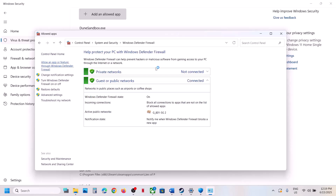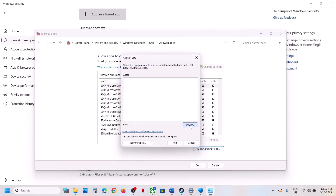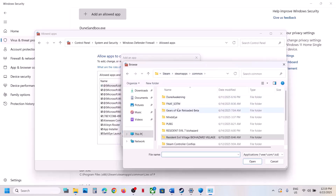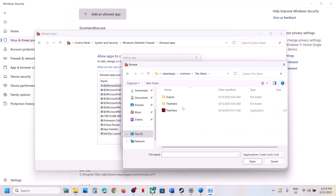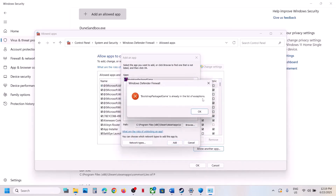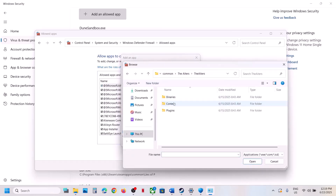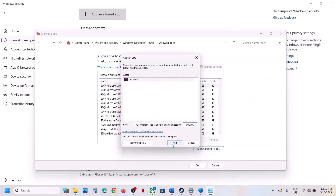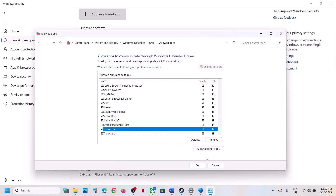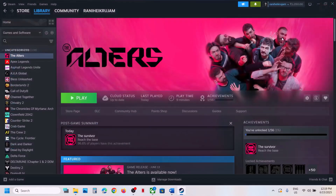Now type 'control panel' and go to Control Panel, System and Security, Windows Defender Firewall. Click Allow an App or Feature through Windows Defender Firewall, click Change Settings, then Allow Another App. Click Browse, open the game folder, select the exe file, click Open, click Add. Again click Allow Another App, click Browse, open the Alters folder, Binaries, Win64, select the exe file, click Open, click Add. Once the game is added, launch the game and check.